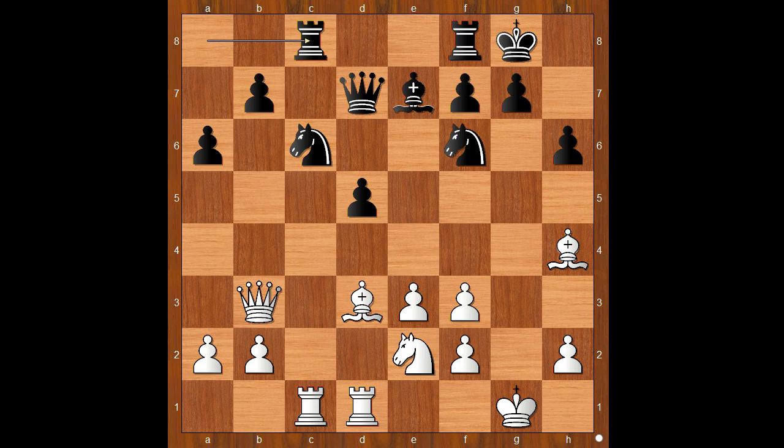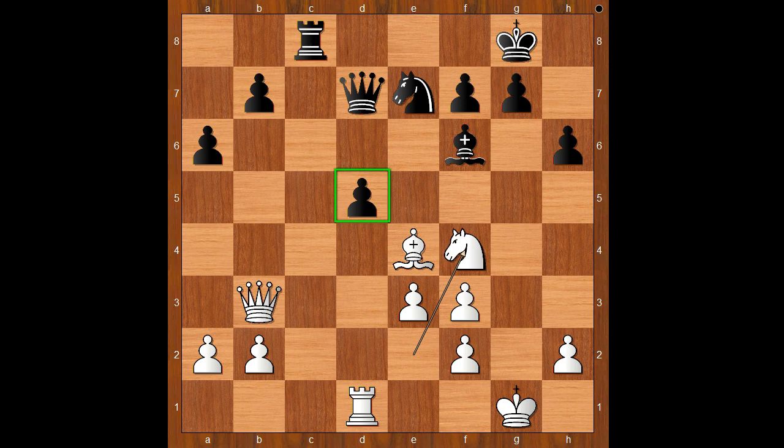For a start, white needs to remove one of the defenders of the pawn — the knight or the queen. Bxc6 was played, Bxb2, Be4, Ne7, Rxc8, Rxc8, Nf4 — black to move. Qb5, offering to trade queens and hoping to get a draw in the opposite-color bishops endgame.